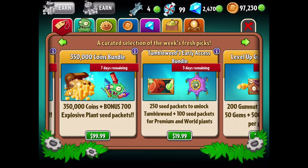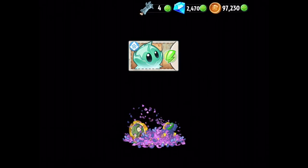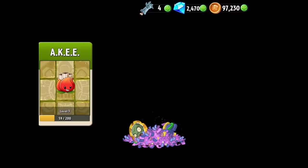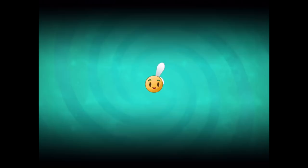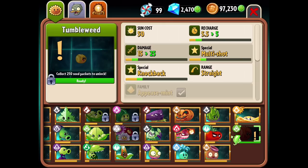Let's get started. We get our 250 for the Tumbleweed, along with some melon pulp, walnut, tangle kelp, iceberg lettuce, laser bean, jack-o'-lantern, wasabi whip, chomper, key squash - pretty good stuff. Before we check the quests out, I want to go to the almanac and unlock the Tumbleweed, which should be all the way at the end.